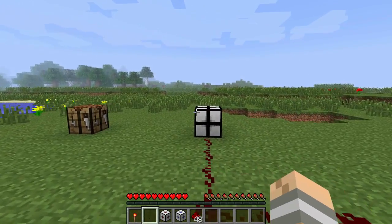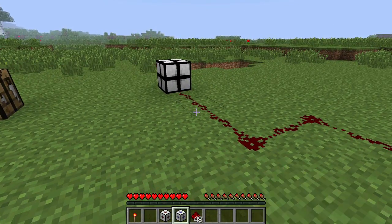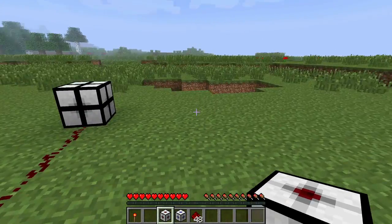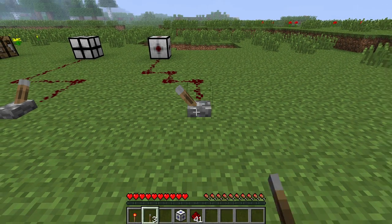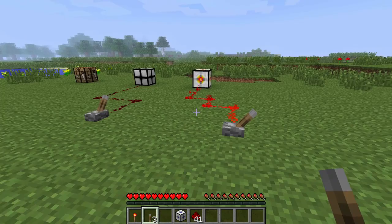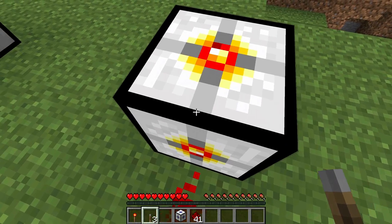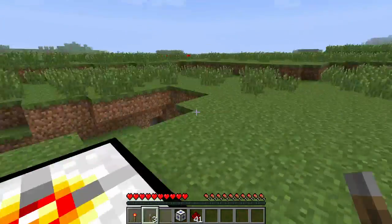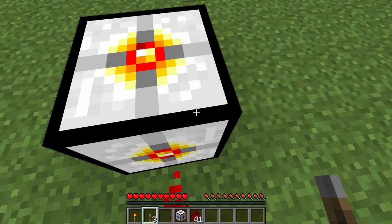We'll switch it off. Obviously it doesn't work when it's not turned on. Next we'll use the Attractor. I'll place it down. If you look close to the Attractor, now I literally cannot move — I'm pressing the keys loads to run away and I can't move.